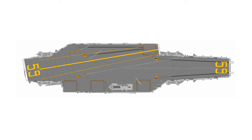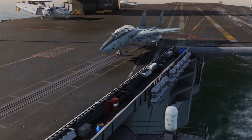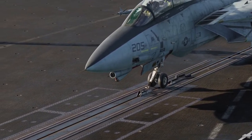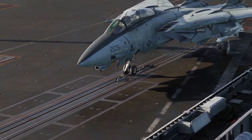The Forrestal has four catapults. Catapults 1 and 2 are at the front of the ship, and catapults 3 and 4 are at the rear. To launch off of catapults 1 and 2, it's the same process: you just taxi over to line up your launch bar with the shuttle, kneel down, and then press U.